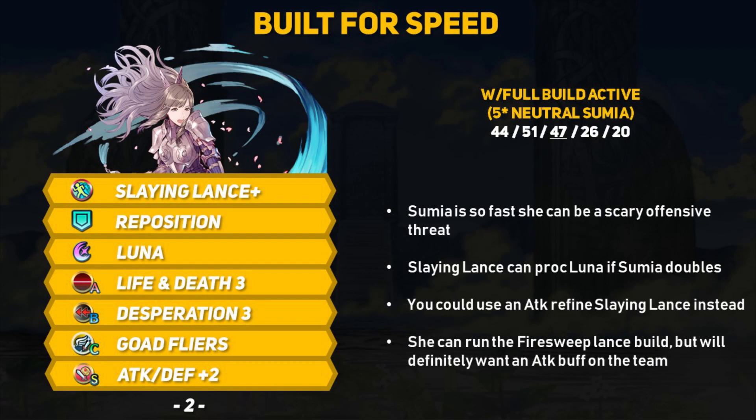While Sumia's base kit is incredibly well suited for the enemy phase, she is so naturally fast that you can build her for an offensive role if you want. Slaying Lance Plus with Luna is a strong combo, and refining for speed with Life and Death ensures Sumia outspeeds many units — though arguably an attack refine may work better since too much speed can be wasted. Her 39 speed is godly for a Fire Sweep Lance build, but her 30 attack is a little lower than desired, so focus on improving attack through skills and team buffs.